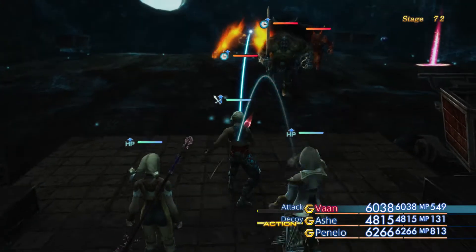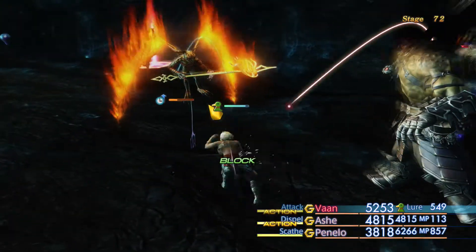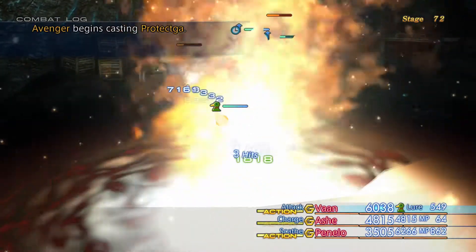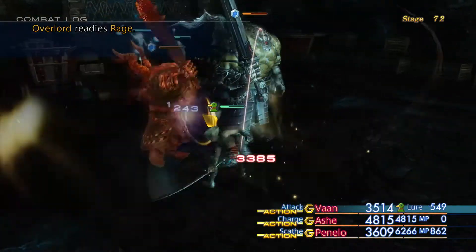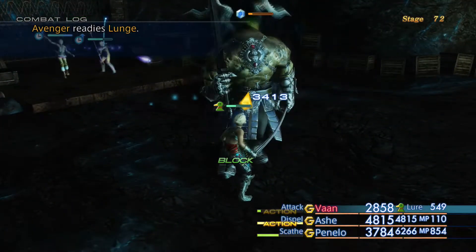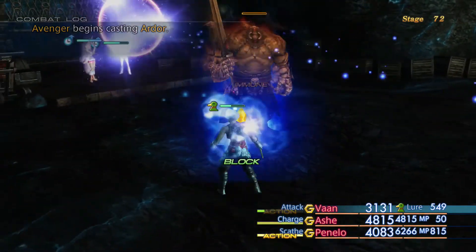Now we have an encounter against Diablos, an Avenger and an Overlord — some tough enemies from the main game all at once. As you can see, Vaan does a lot of damage with his Cumbar weapon, and that's not a cheese weapon such as the Great Trango or the Seitengrat — this is a proper weapon that was present in the main game. I don't know if it was in the original Final Fantasy XII, but it's not like one of the invisible weapons anyway, so you can justify its use. I've also done a video on how to collect a Cumbar, so do check that out if you want to get one.